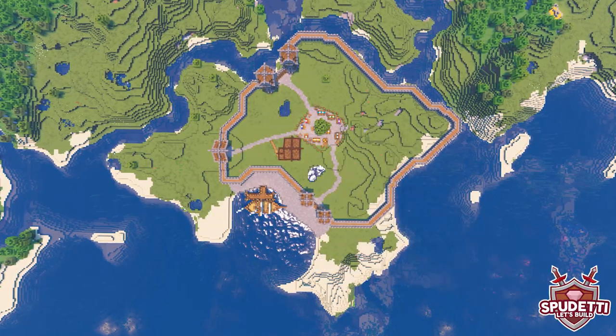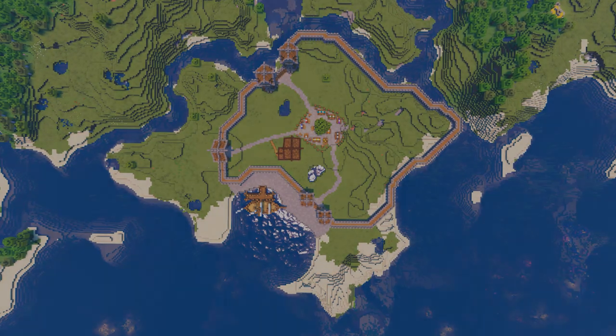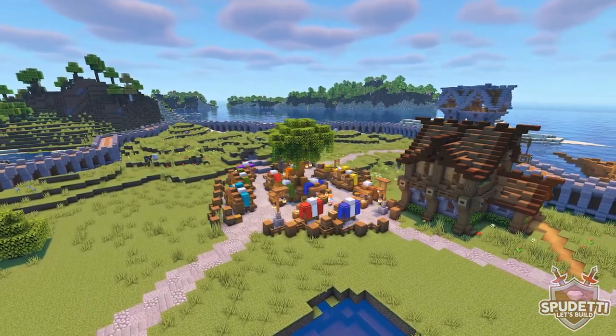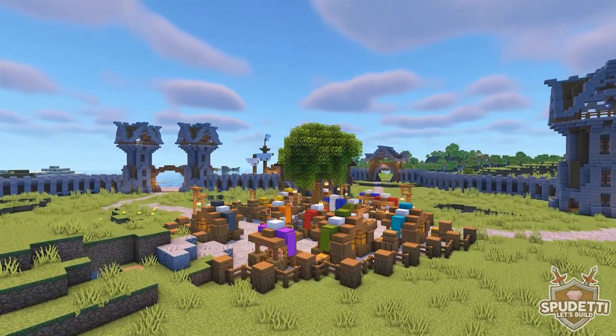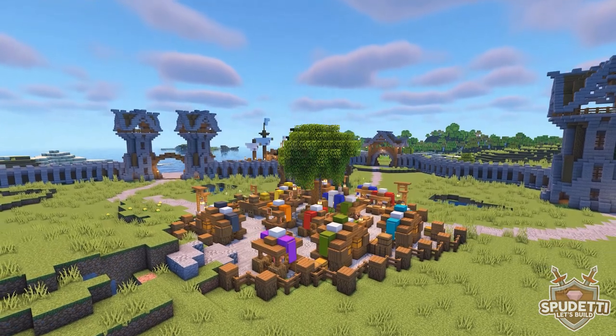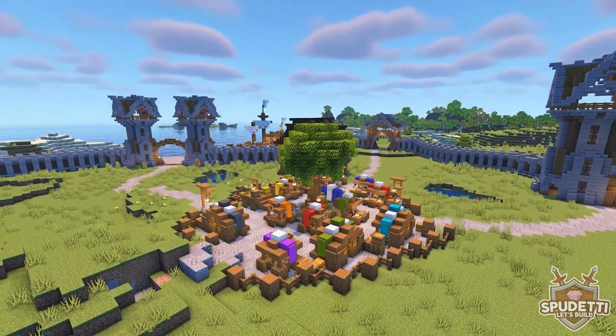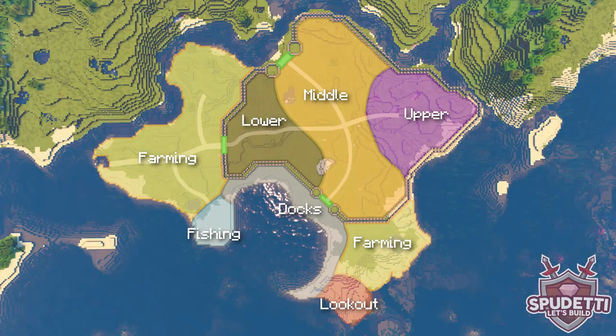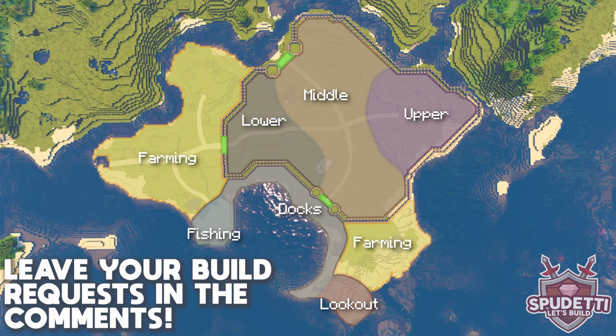Hi everyone and welcome to episode 5 of my Let's Build a Medieval Village series. In this episode I'll be building the marketplace in the very centre of the village in the middle district. I'll be showing you how to build 3 types of stalls, the tree in the centre and a few extra decorations too. In the next episode I'll be building in the farming district so be sure to leave your requests in the comments section below of what you'd like to see me build there.